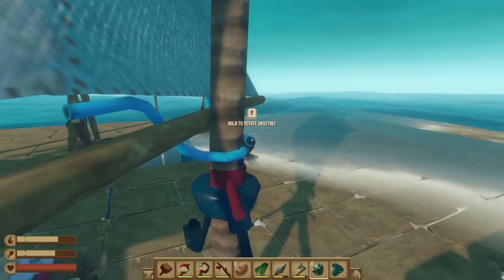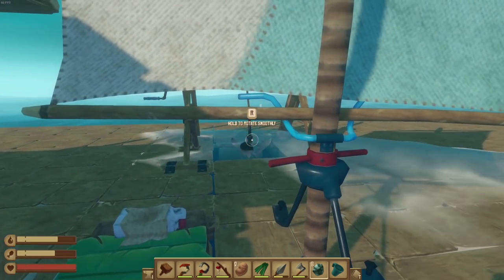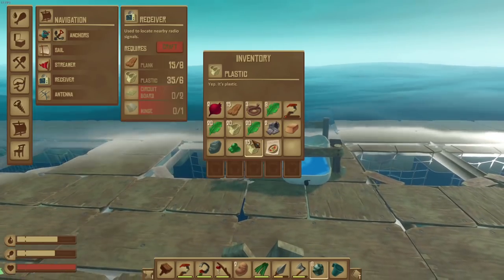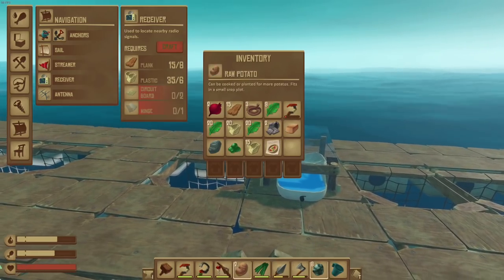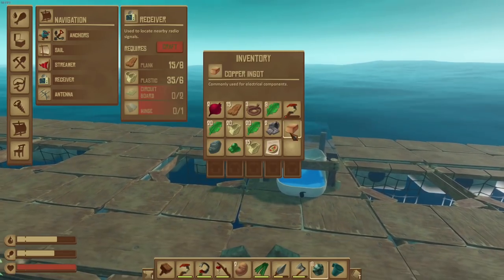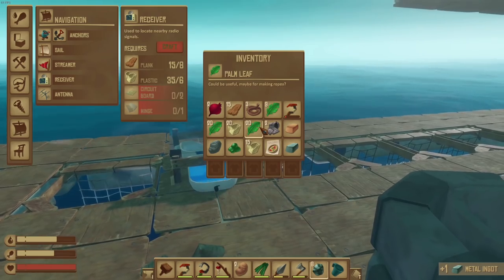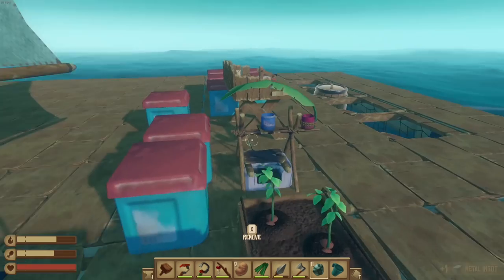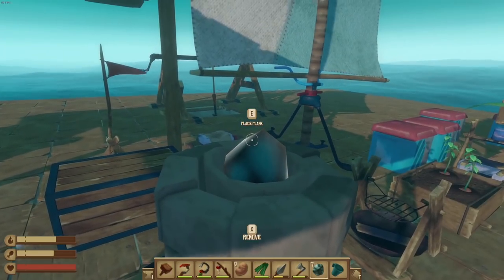Let's roll our anchor back out. What did we get? We got some vegetable soup. I don't know exactly what else I got from that — I think just some basic resources. That's okay, that's fine. Back to the smelting.